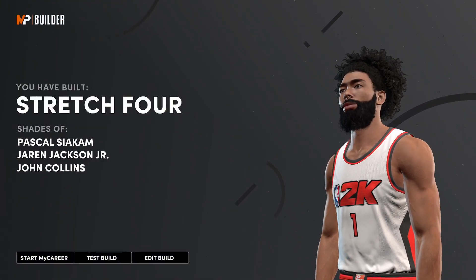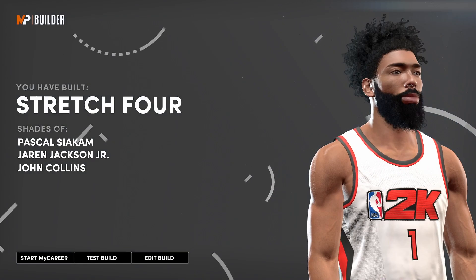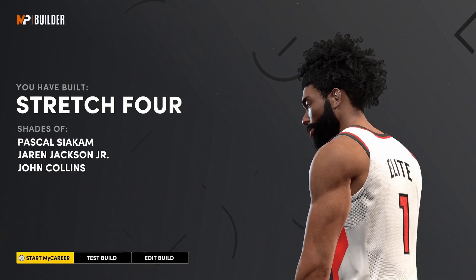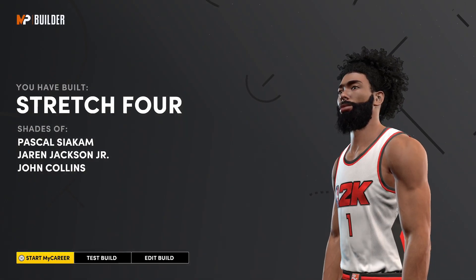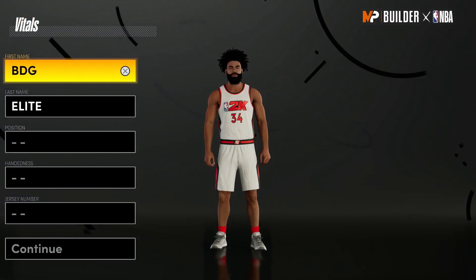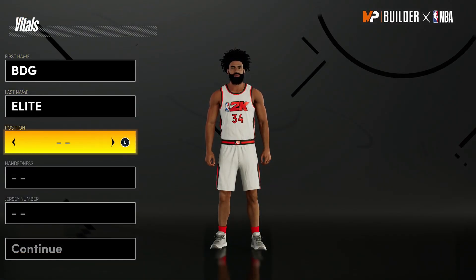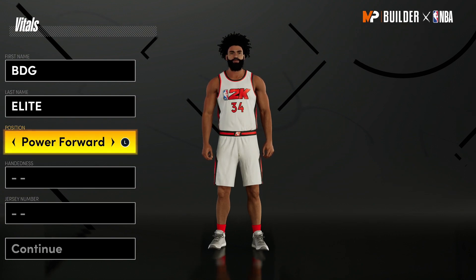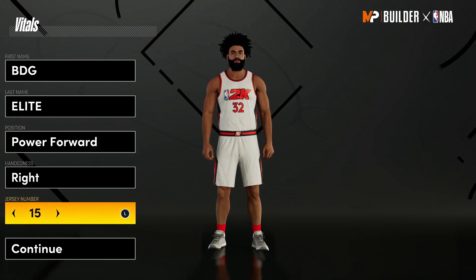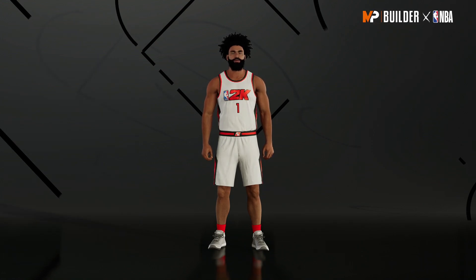Shades of Pascal Siakam, Jaren Jackson Jr., and John Collins. That doesn't make any fucking sense to me besides Pascal — the other two, I don't know how they're Stretch Forward, to be honest. But let's get on to the second build. We're gonna switch it up a little bit. It's gonna be almost the same build — a different variant with a different name. If you like this name a little bit better, you might as well use it because it's a better build overall, in my opinion.